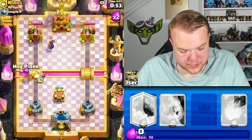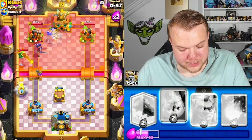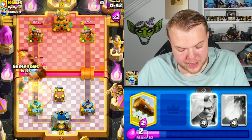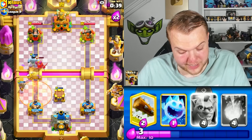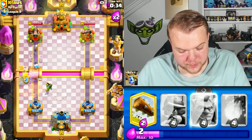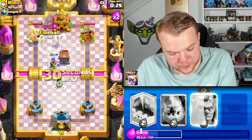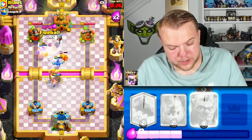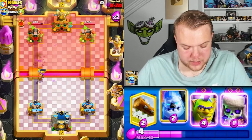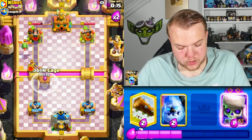He's playing very patiently — didn't drop a single graveyard yet, just cycling and getting evolutions going. Hog rider, another musketeer sniping the baby dragon. Ice column — he'll probably poison but that's fine. Cycling back to another hog rider — he didn't get the activation, good for us. Ice spirit, ice spirit, hog rider. Musketeer is going to die but let's see if we can get something going — fireball for some damage.